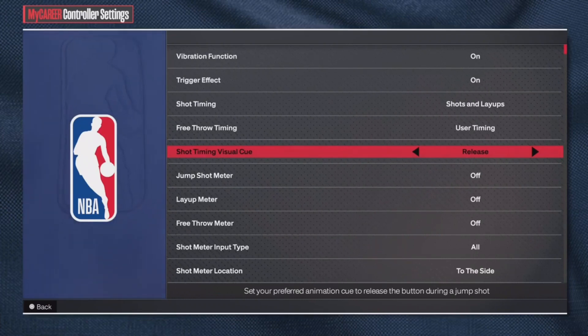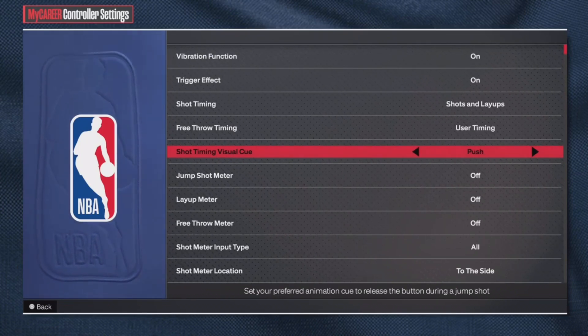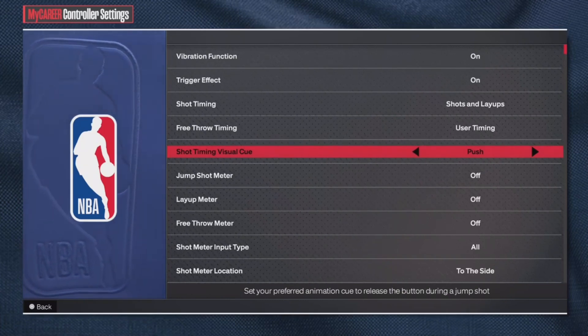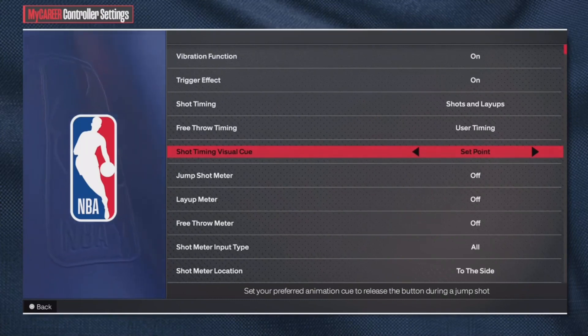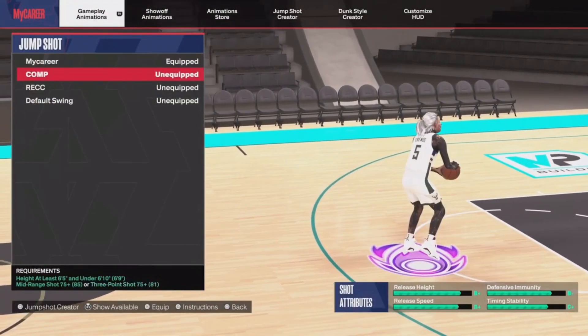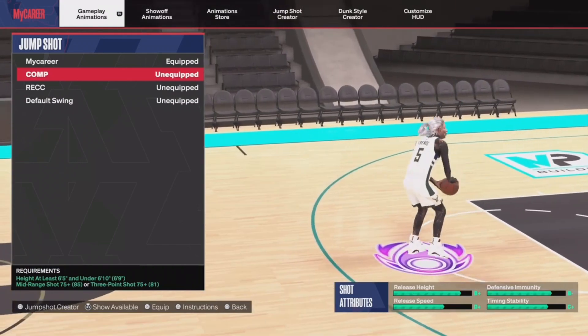I've sat in the Gatorade gym trying out multiple jump shots with different grades, different release heights, and different immunities. The release height is like the contest window — you get less contest if the ball goes super high in the air. The higher your release height, the better you can shoot over people. We already know what defense immunity, release speed, and timing and stability mean.